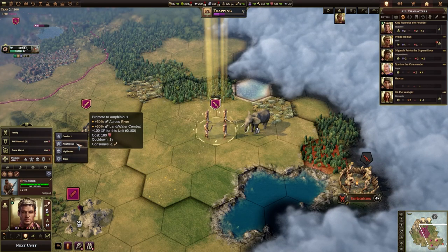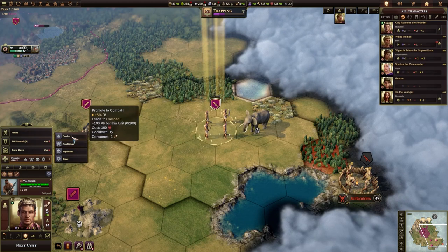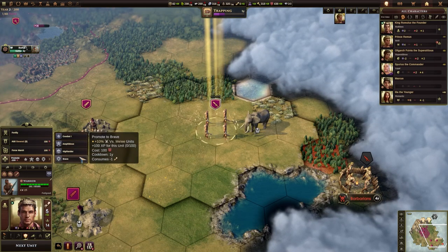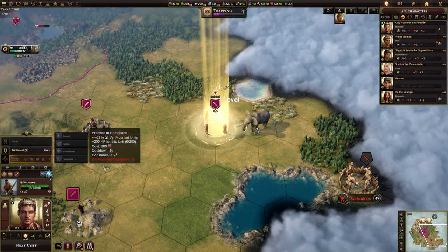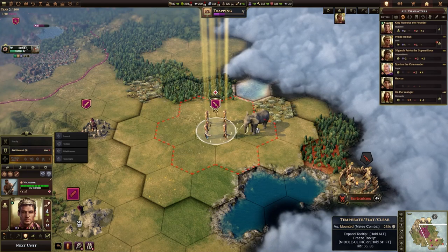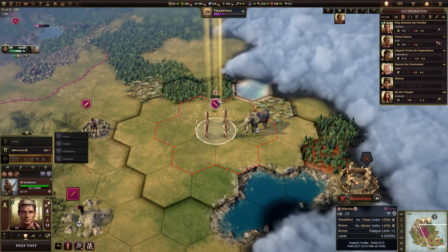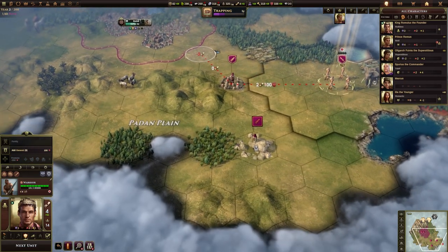We can give them Brave, which gives plus 10% attack and defensive strength versus melee units. The iconography: if it's a sword, it is attack strength; if it's a shield, it is defensive strength; if it's a shield crossed by two swords, it's attack and defensive strength. We are mostly going to be fighting melee units so Brave is quite a decent one. That puts us on cooldown so we can't do anything for the rest of the turn with that unit. They now have a little gold chevron below their icon indicating a promotion, and the cooldown icon above them.